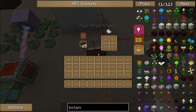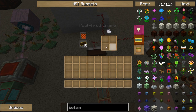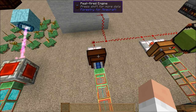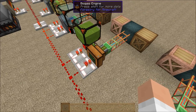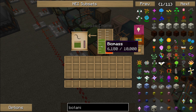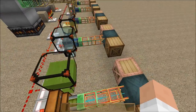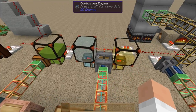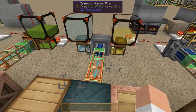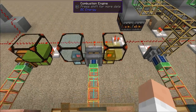Peat engine is heating up. I don't think this requires any fluid — this is just where the ash ends up as it burns up the peat. Now the biogas engine, once it actually gets started, does not require any more lava. With biomass, it does not require any more lava than the initial startup amount of about 150 to 250 millibuckets.